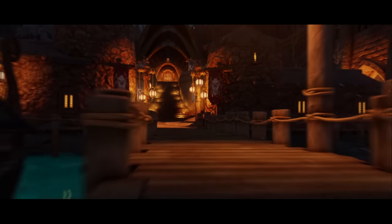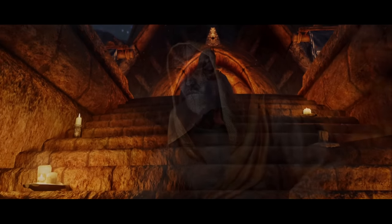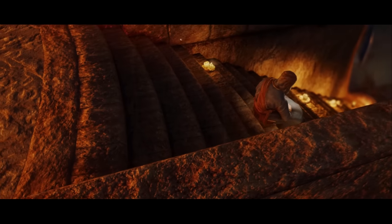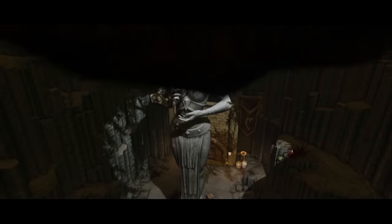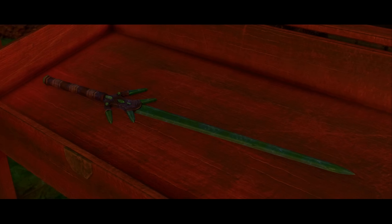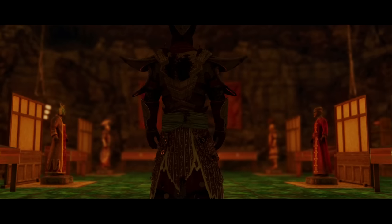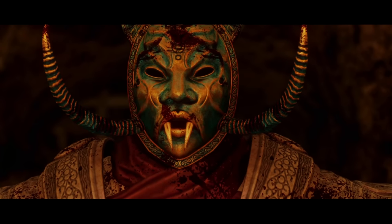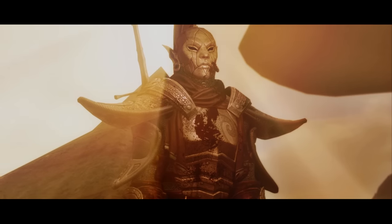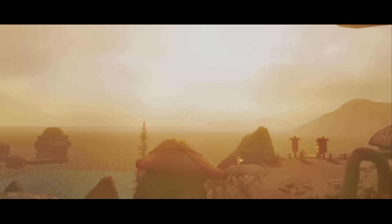On the island of Solstheim, most believe the Tribunal Temple to be a thing of the past — and yet there are those who remain. Introducing Ghosts of the Tribunal, a medium-to-large scale questline where the player uncovers a mysterious new faction whose headquarters are hidden beneath the island. You can choose to aid the rebuilding of this cult or eradicate them altogether, resulting in incredible new intricate weapons and Morrowind-themed armors, including unique masks depicting the so-called living gods — Almalexia, Sotha Sil, and Vivec — after their disappearance. It's a really cool addition that gives the Dunmer of Solstheim more lore and depth.